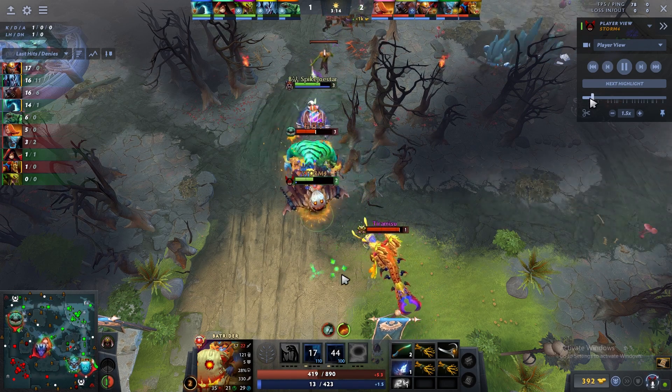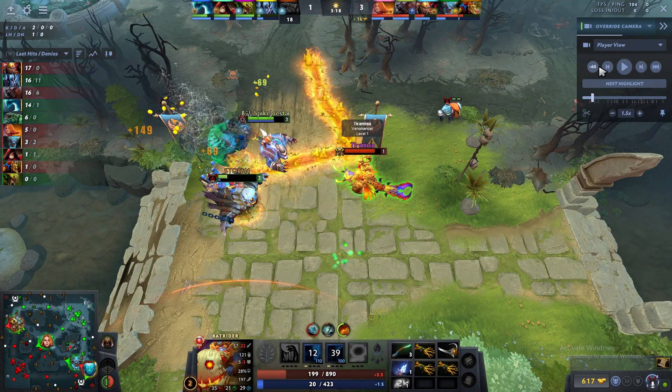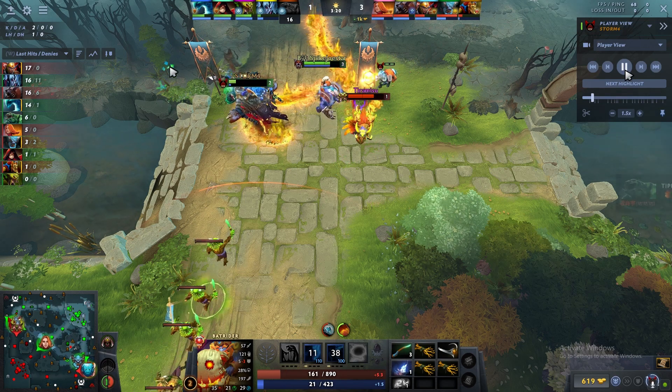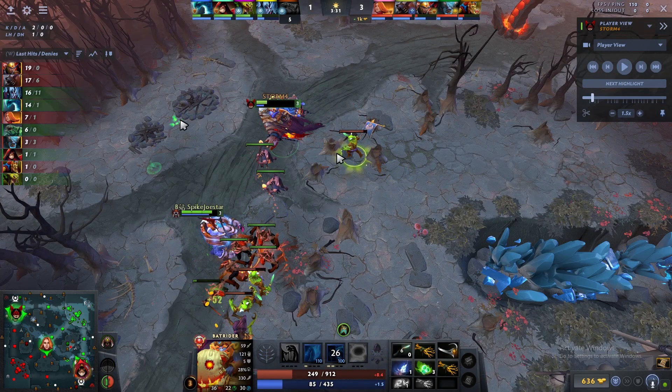Tidehunter has no Gale, so Ursa just goes in. He targets Venomancer first, then switches to Tidehunter. I use Firefly to stay on top of him and try to hit Venomancer a bit more — I'm very low HP but I have Lotus and Magic Stick, so I gamble to try to kill Venomancer. He respects it and leaves.